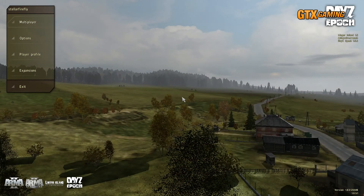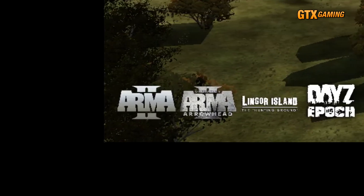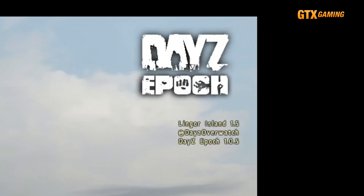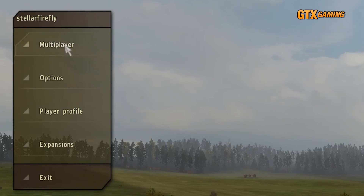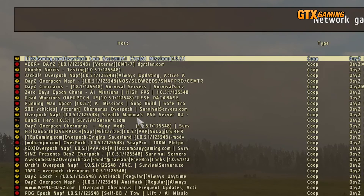Now we're set up to connect to the server. Fire up ARMA 2 Operation Arrowhead, and when you reach the splash screen, you should see info letting you know that the Epic and/or Overwatch mods were loaded, along with any custom maps. Click on the Multiplayer button and you'll see all sorts of multiplayer servers listed. If you wait a while, your own server will show up, but it can be hard to find in such a huge list.